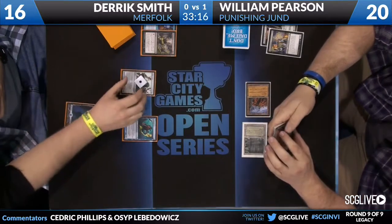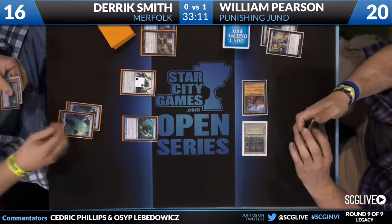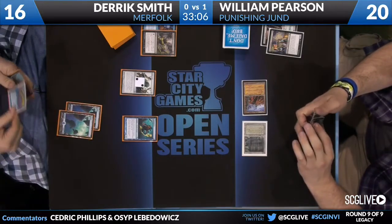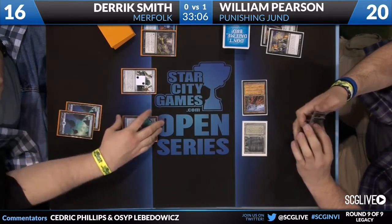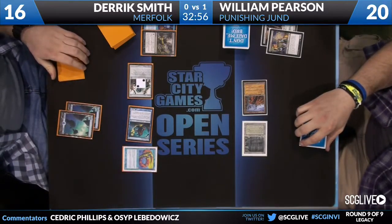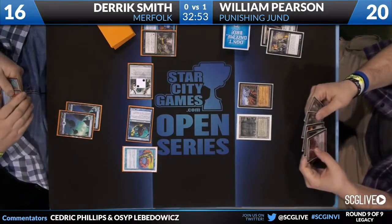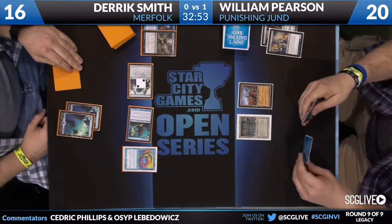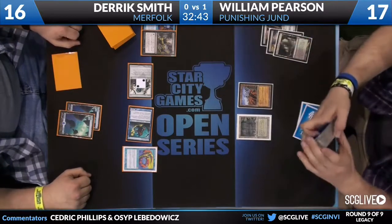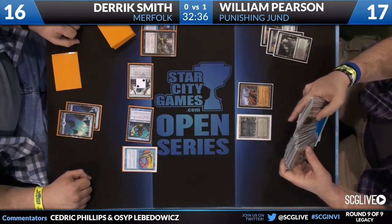He can follow up with a Lord — he even has a Force of Will in hand. Vial ticks up to two. He draws a Cursecatcher and an Island. His hand has a Force of Will, Cursecatcher, and Lord of Atlantis. The problem is this plays right into Pearson's game plan — all that Jund wants to do is one-for-one you into oblivion. Dismembering a Dark Confidant is awesome — that's a one-for-one, that's all they want over the course of the game. That Force of Will and blue card might counter the next spell, but then he's out of cards, out of gas, playing off the top of his deck, hoping to draw a Silver Gilt-Leaf or Standstill.